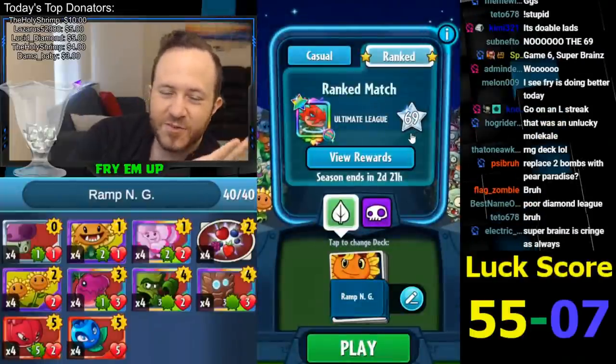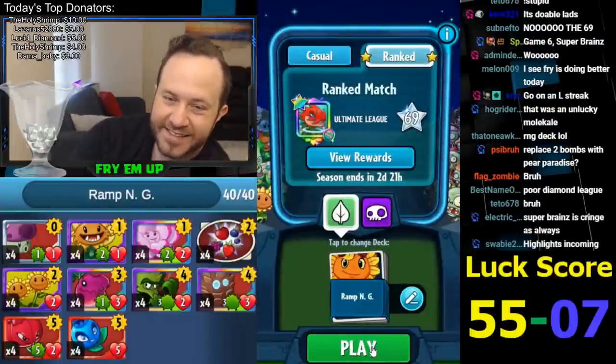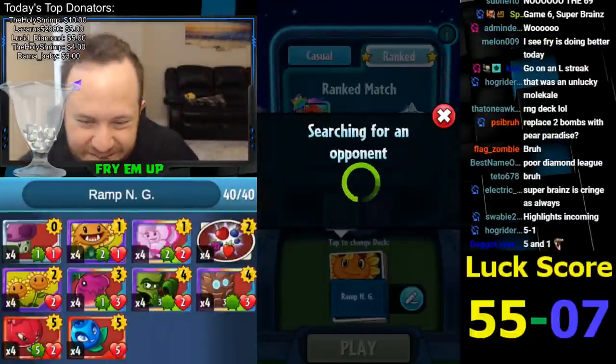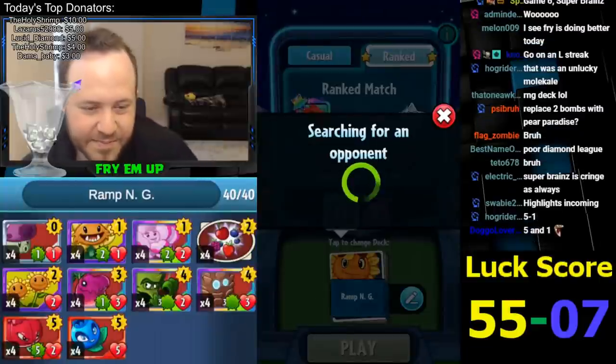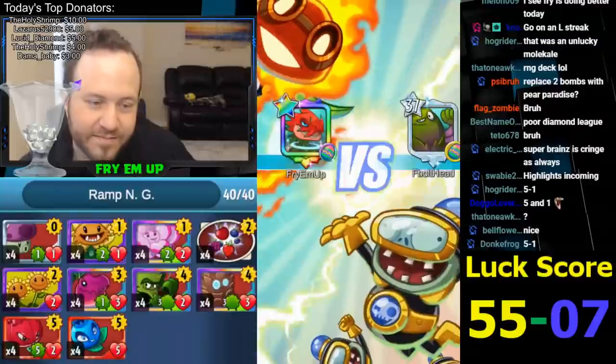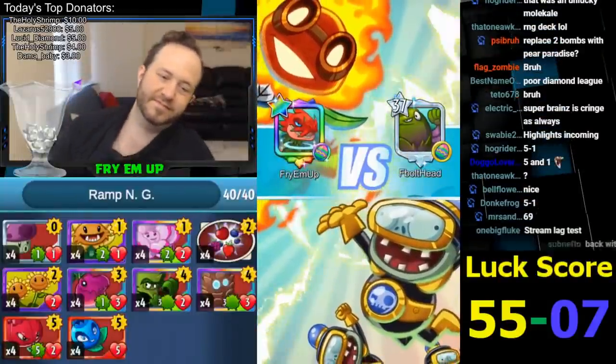We're at 69 stars - I was wondering why everyone in the chat was saying 69. I thought you guys were asking me to change the luck score to 69. I'm spaced out. It's four and one guys. If we don't even start playing, I don't count.